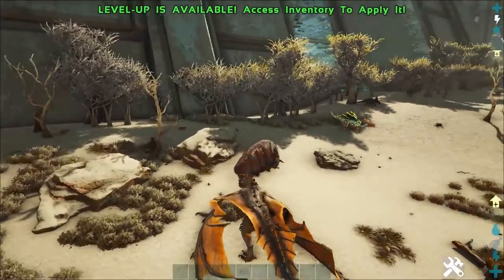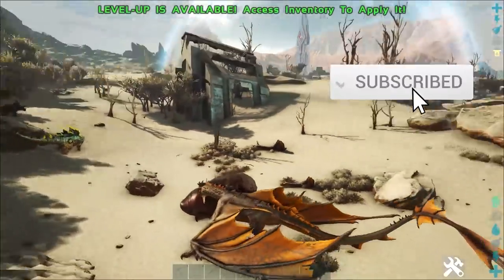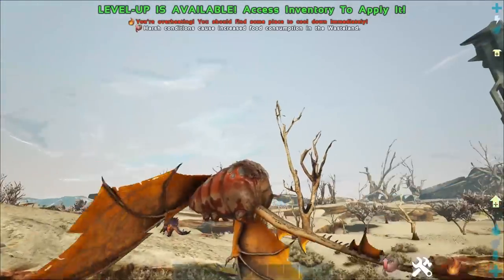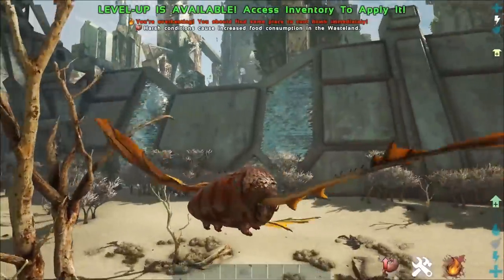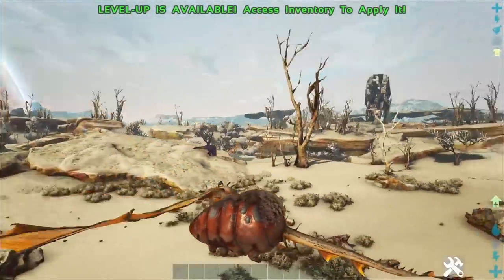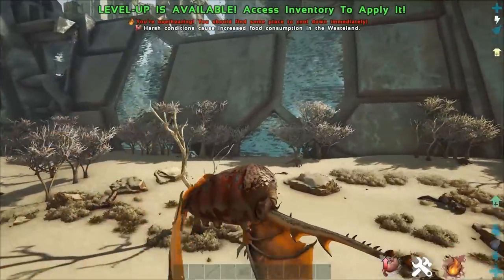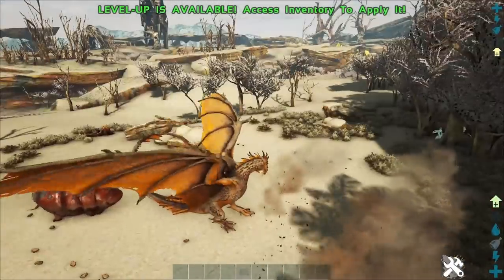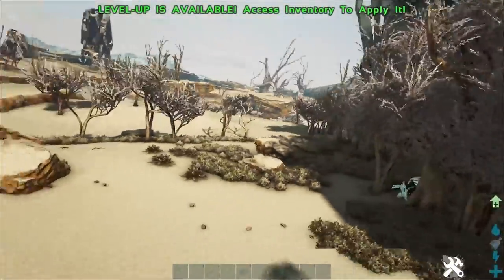These guys are pretty simple to tame. All you need to do in order to tame them is either have a wyvern or a quetzal. This will enable you to pick up these guys, fly them off to one of your traps, drop them in the trap and tame them up like that. Now if you obviously don't have access to a wyvern or a quetzal on Extinction, which is where these guys are only found, asides from the Lunar Cave on Genesis, which you can also find these guys there.